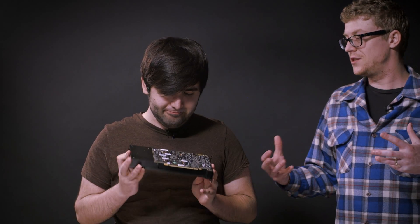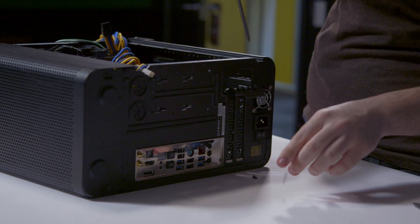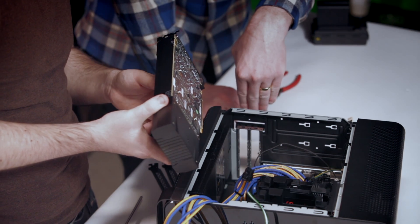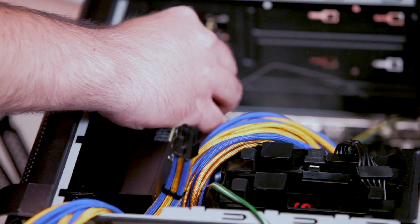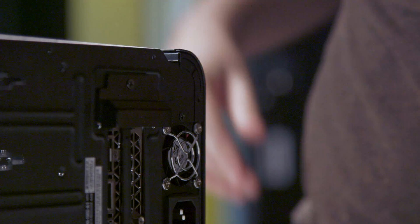Now we're going to install the GPU — this is a GTX 960, the new hotness based on the Maxwell architecture. It's an awesome card for eSports because it lets you play all the games you want at high settings — super reliable, super quiet, super cool. Remove the screws and plates protecting the IO slot, slide the teeth into the notches to keep it flush against the back of the case, align it with the PCI slot on the motherboard, and push down. Secure it with the screws. Done — I'm a GPU expert now!